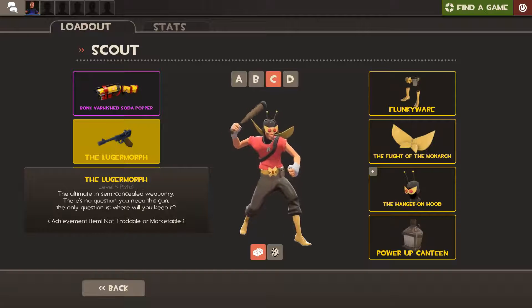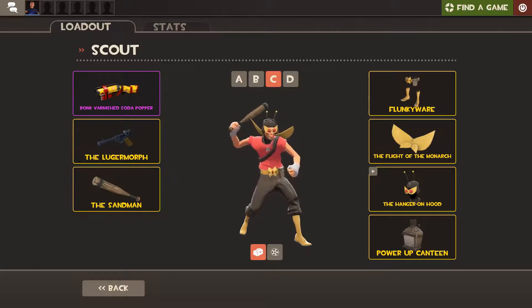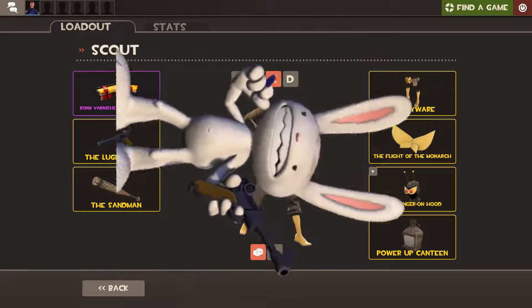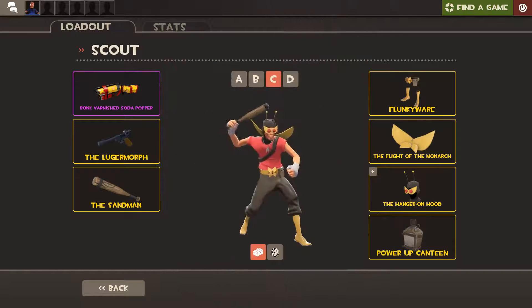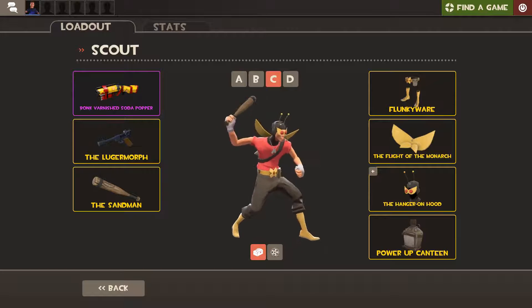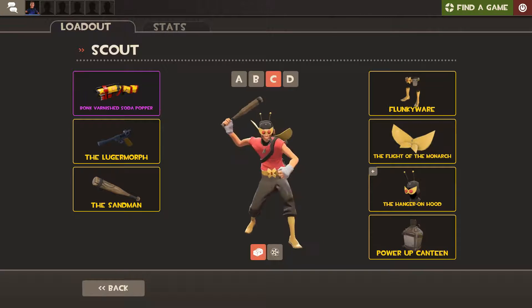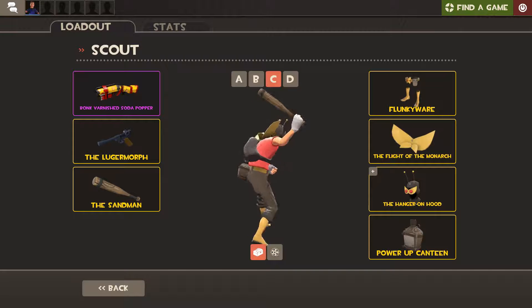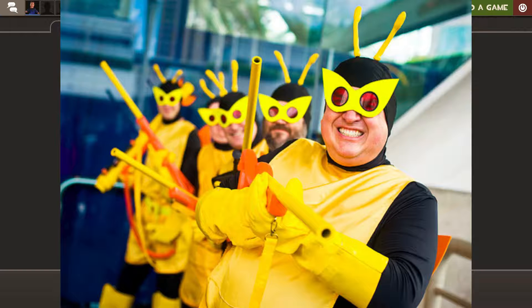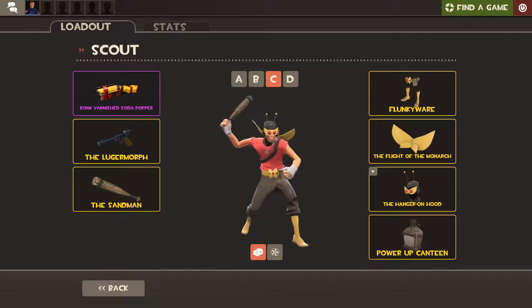Next item up is the Lugermorph. This is a promo item from Poker Night 1 — it's a reskin of the pistol, and it's the Luger that Max from Sam and Max uses. And that's pretty cool. This entire set I have on here is a reference to the Venture Bros and the Monarch — this is what the Monarch's henchmen would wear.